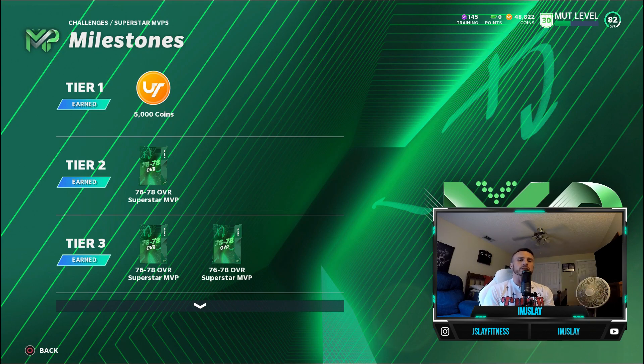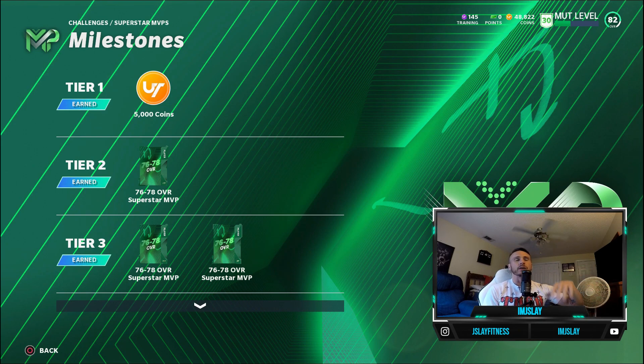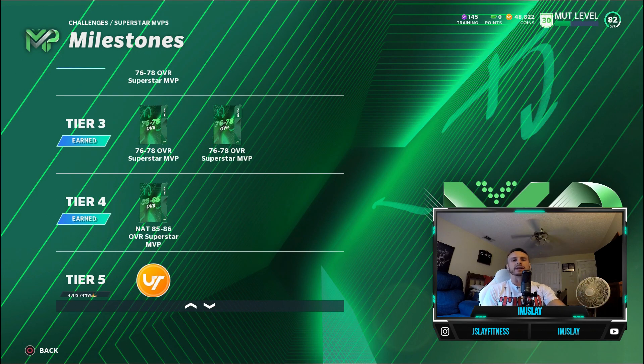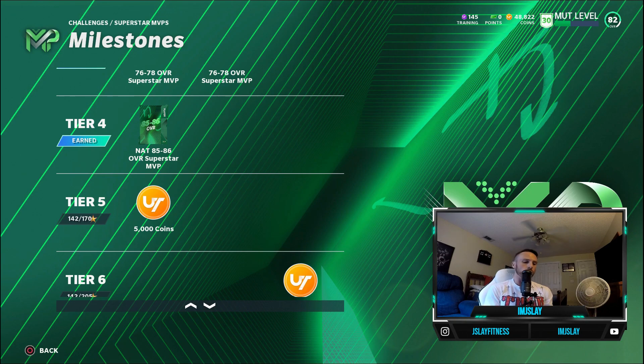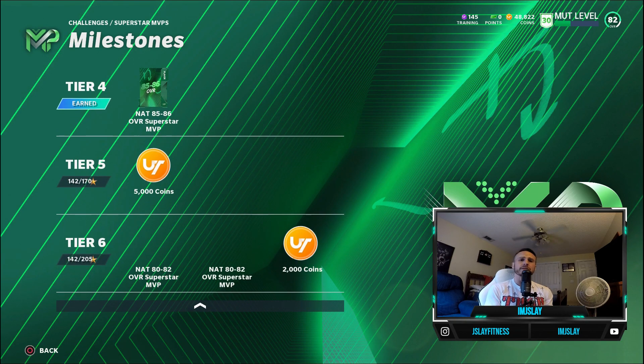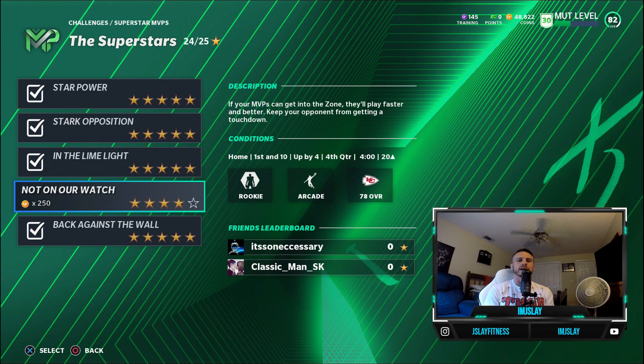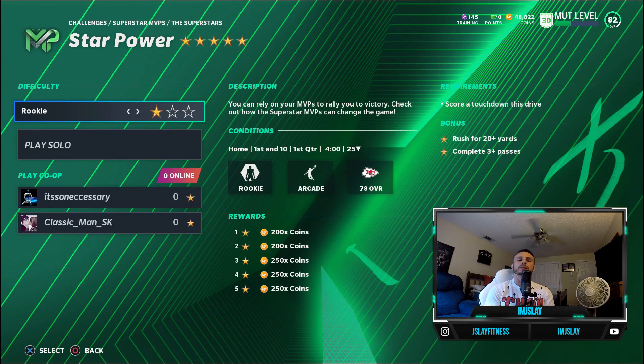They just dropped the Superstar MVP solos. These are the ones that felt like they were never ending — but they did eventually end, thankfully. Unfortunately, the NAT item you get, the 85 to 86 overall MVP, whether it's Preston Smith, Mike McGlinchey, Tredavious White, or Tyler Lockett, you don't get your pick. I was disappointed by that. I was telling myself the whole time that if I get Preston Smith I'm done — and of course I did get Preston Smith. I put negative energy out into the universe and it came right back.